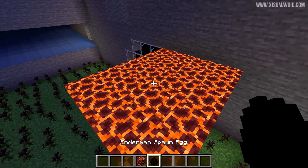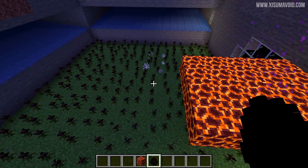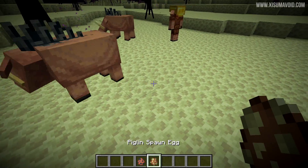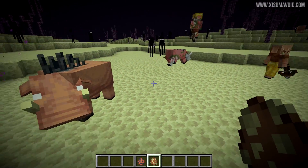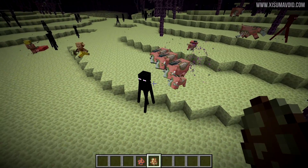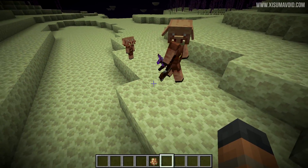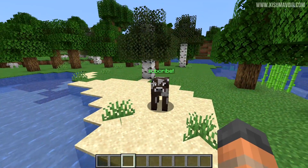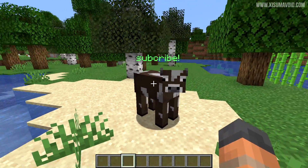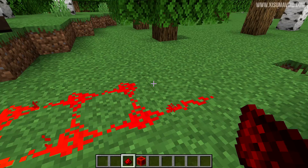Endermen are now able to teleport off of magma blocks — this was introduced just a few snapshots back. I also noticed they can teleport to wither roses, which isn't ideal. Hoglin and piglin will now be zombified when in the End dimension. Piglins will also now prefer a regular crossbow over an enchanted one, which was considered a bug, so they'll pick up enchanted crossbows properly. Entities with colored name tags weren't displaying color before, but that bug has been fixed.